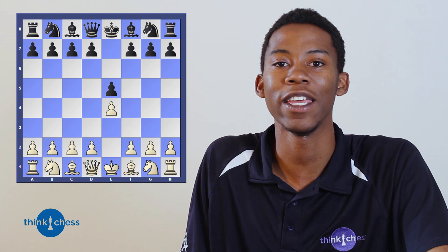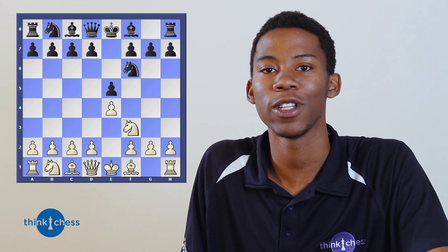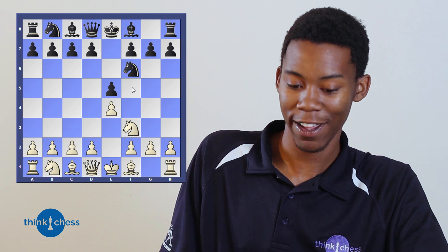This is called the Petrov Defense. White is threatening the pawn on e5 and black is also threatening the pawn on e4 — very symmetrical, no advantage yet for both sides. Bishop c4: white takes out a piece following the principle of development. Now black becomes very greedy and starts an attack with knight takes e4. Not such a bad move taking a pawn, but remember: only the person with the advantage may start an attack.